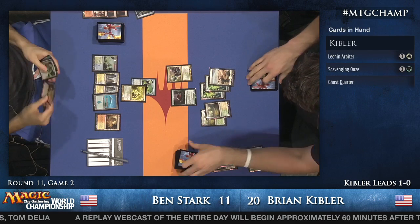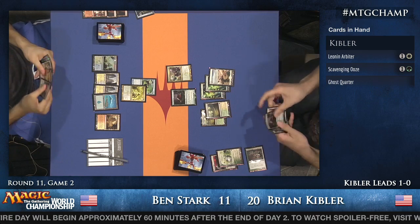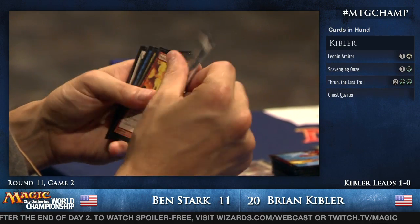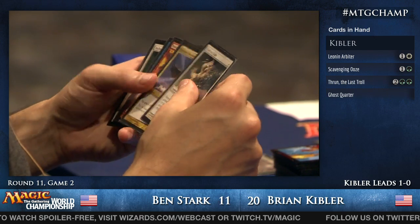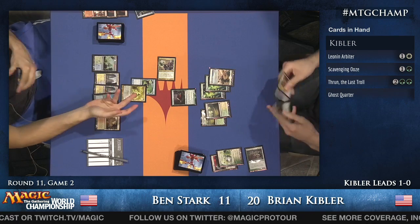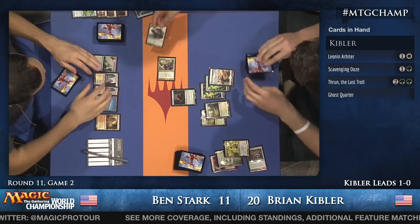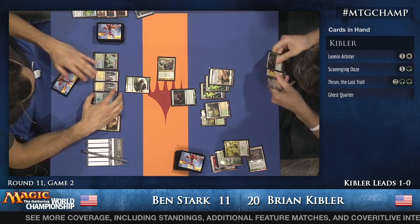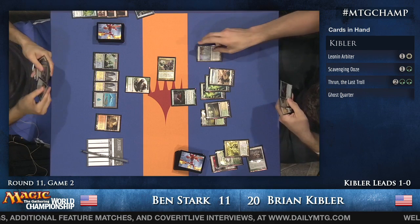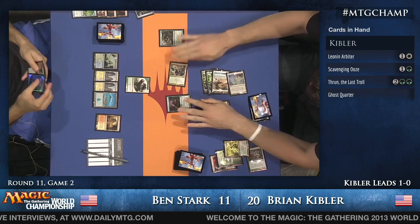Speaking of uncounterable spells, Thrun just showed up. That Sphinx's Revelation in Ben's hand is not going to be enough if Kibler can keep putting the pressure on. Ben does have a Hallowed Burial in hand though, so he can wait, chump with the Voice, and then Hallowed Burial away all of Kibler's creatures. Kibler has to be sensitive to that — even though he plays a Thrun, it's not quite as victorious as it would be against a Supreme Verdict deck.